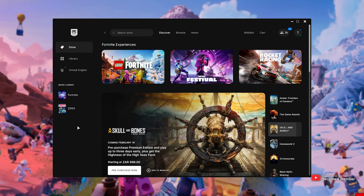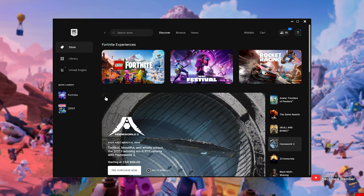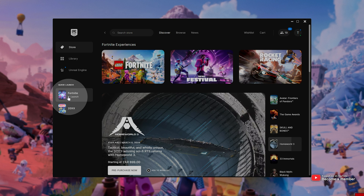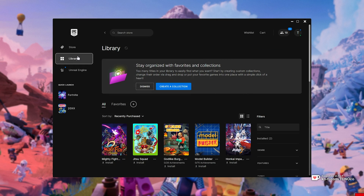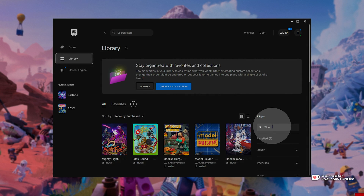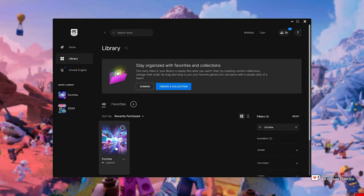When you've done so, simply fire it up. If you've already got an account with Fortnite on it, simply select Fortnite on the far left. Otherwise, choose Library, and on the far right, next to Filters, type in Fortnite. Simply locate it and either launch it or install it and then launch it.